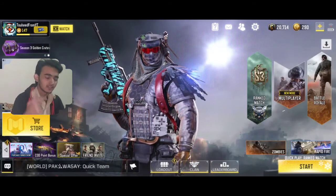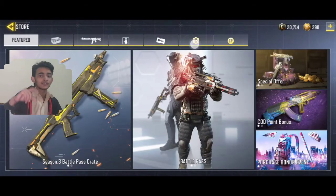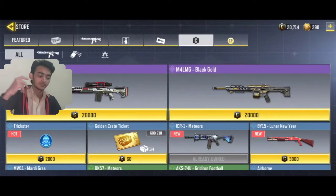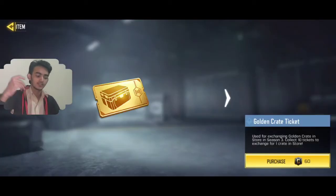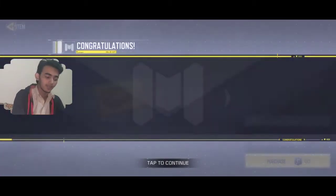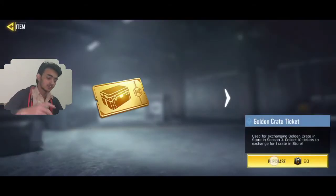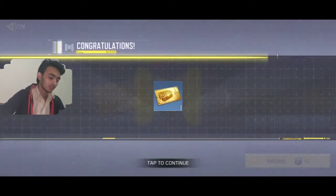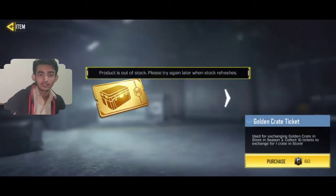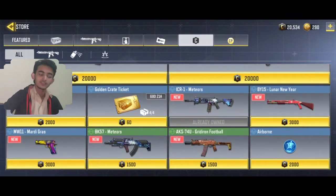That is the question and I got the answer. There are three methods to get credits for free. The first and latest one: as you can see in the credit store, you can buy golden credit tickets for 60 credits each. You can buy four golden credit tickets per day, and if you do this for 70 days, you can buy more than 300 golden credit tickets.